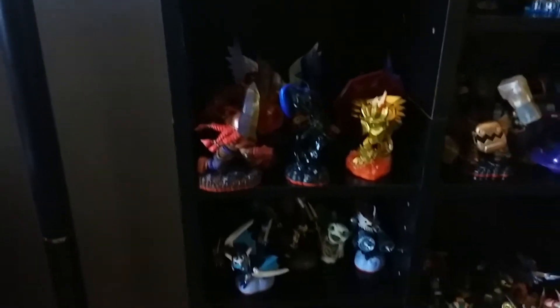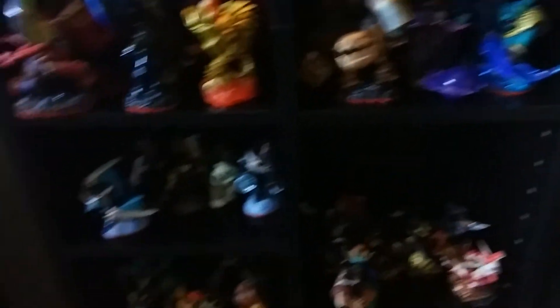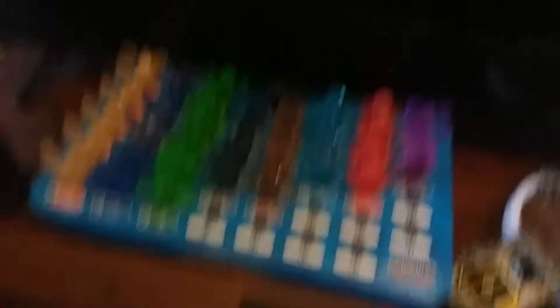There's Giants, Swap Force, Trap Team, and Super Chargers. Down here at the bottom is Imaginators. I do have Robo — I managed to get him back when they were still in stores a while ago. I do not have Chaos or Chompy Mage, though. And here's my traps. I don't have any dark light traps, obviously.